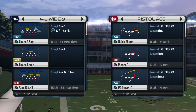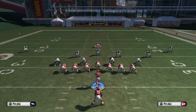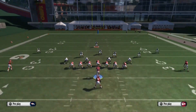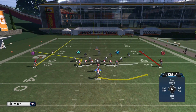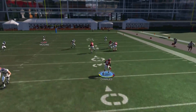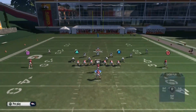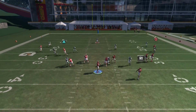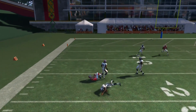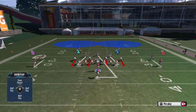There are two passing plays I like out of the Pistol Ace. One is a wide receiver screen — a makeshift screen. I'm going to put Charles on a flat and then put Avery on a curl. Your reads are: you can face catch with Bo, do a quick pass to the slant out, or most of the time you're going to hit Charles on the flat and get your yards that way. It's a nice little makeshift screen play to keep the defense honest. This is cover three, so that's probably going to lock up the slant.